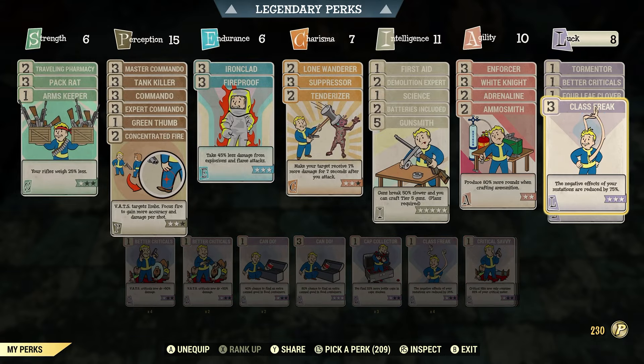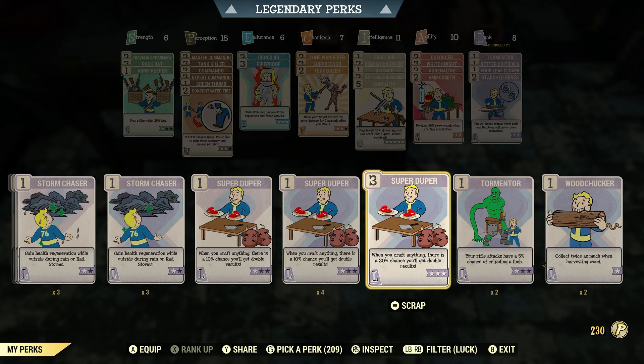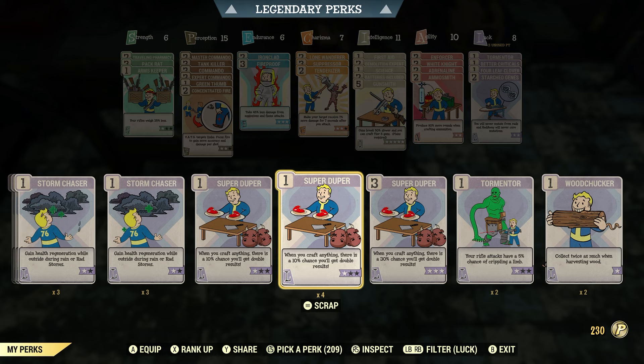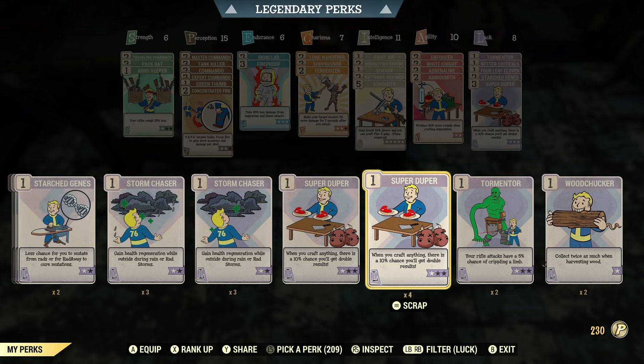Under Luck there'll be a perk called Super Duper. This is a little bit higher level card. Even if you have Super Duper rank 1 or 2 that's fine — you can always try it out. At rank 3, when you craft anything there's a 30% chance you'll get double results. So we're going to equip that one as well.